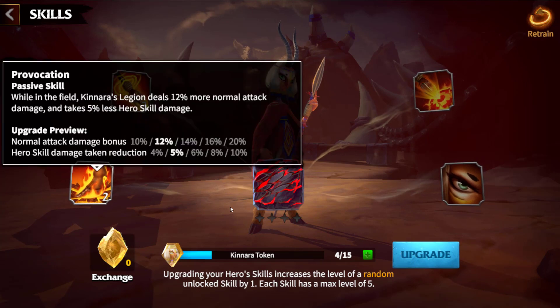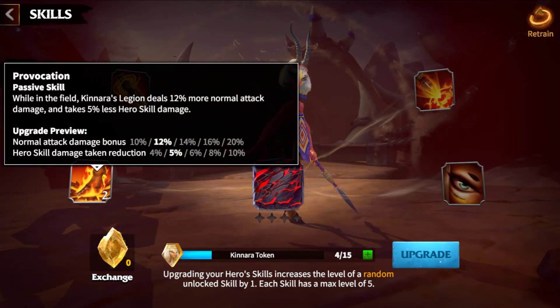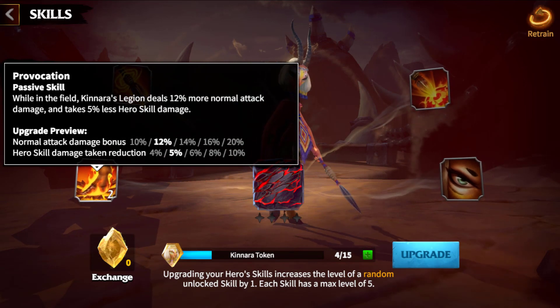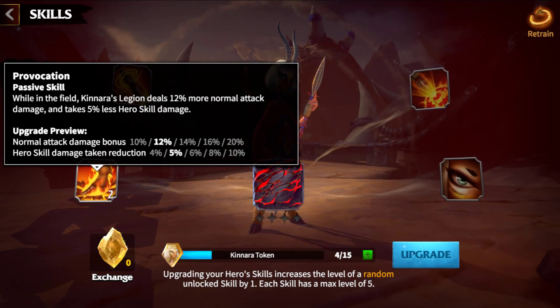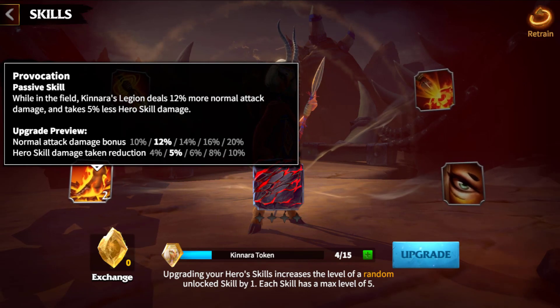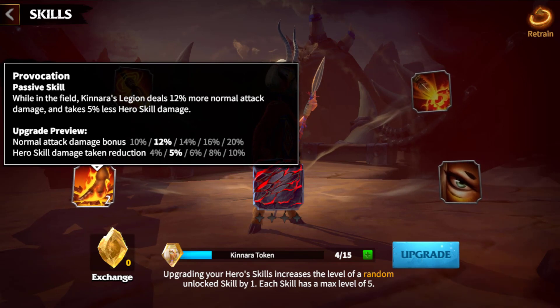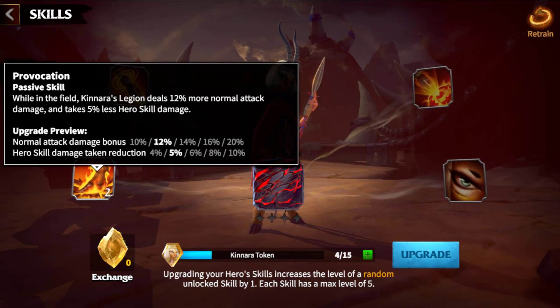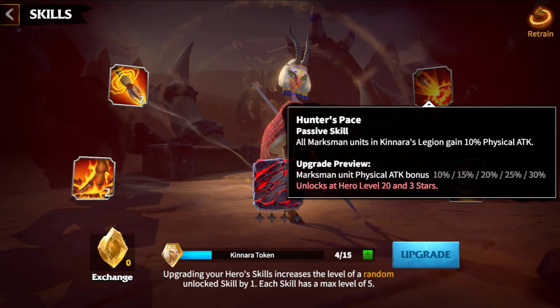The second skill, Provocation. While in the field, Kinara's legion deals 20% more normal attack damage and takes up to 10% less hero skill damage. The way that normal attack damage works is it's the damage that you deal when you are directly targeting someone, and the damage you deal when someone is targeting you — that's called counter attack damage — and that's a part of what you get from a normal attack damage boost.